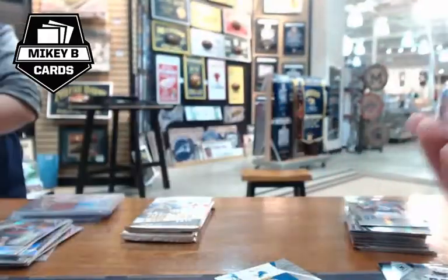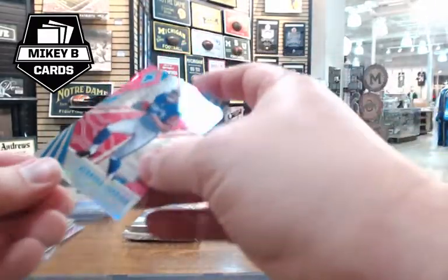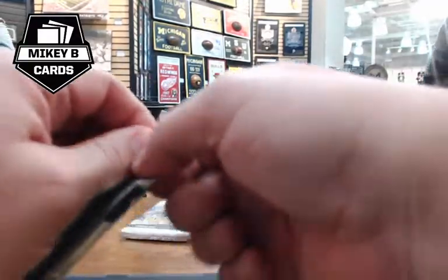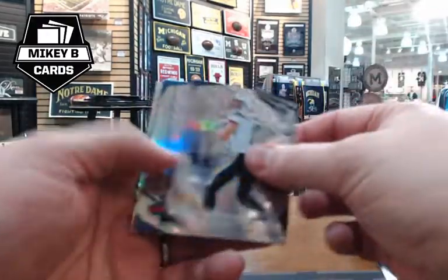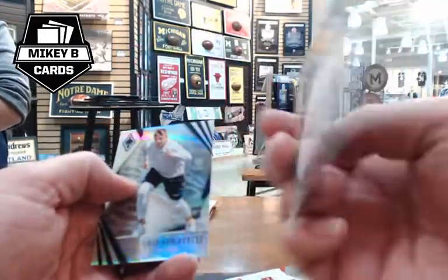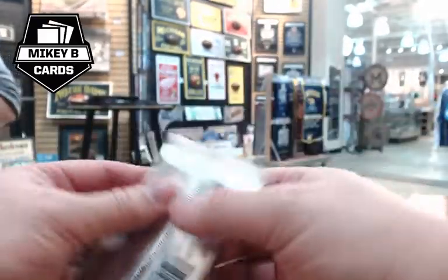Jeffrey's Curion Johnson rookie numbered 190 of 199 appears, followed by Jerry Rice numbered 92 of 199 and Derwin James. Mikey explains Phoenix is similar to Unparalleled — lots of variations, numbered cards, a refractor look. It's not expensive and guarantees three hits per box, making it a good product if you want to rip lots of packs and get cool colored cards.